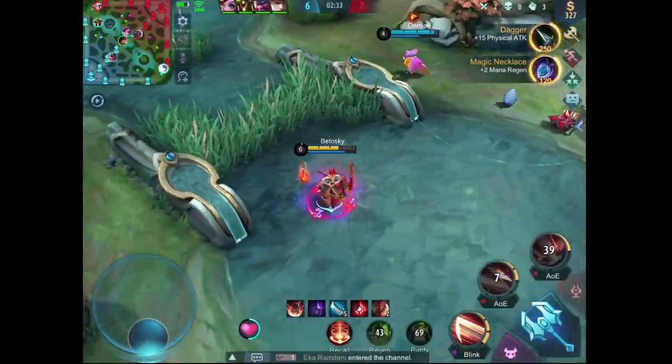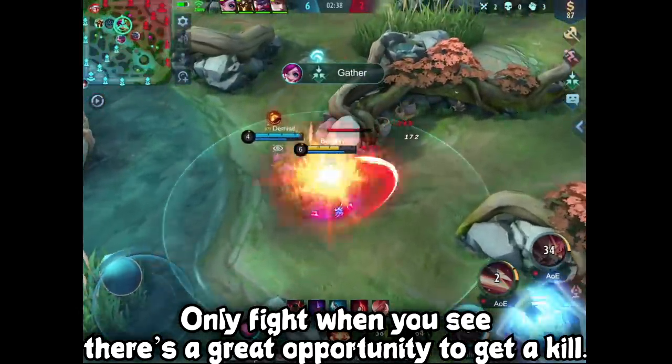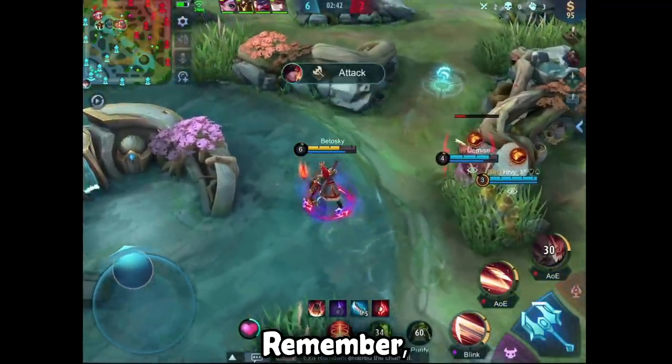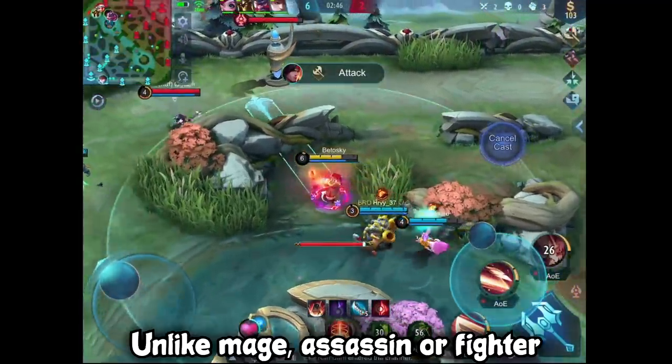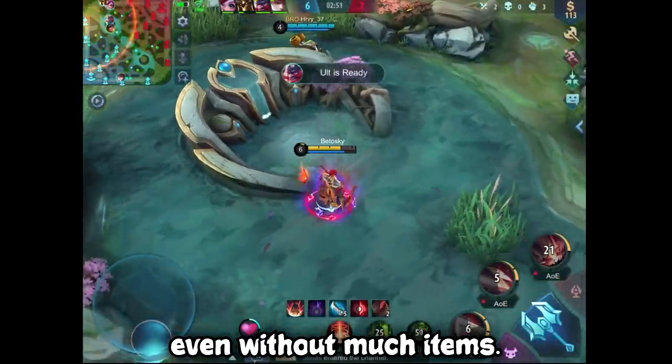In the early game, you don't necessarily have to force too many team fights. Only fight when you see that there is a great opportunity to get a kill. Otherwise, just keep farming. Remember, a marksman's main damage comes from their items and level. Unlike mages, assassins, or fighters, they are not quite as strong in the early game without many items.